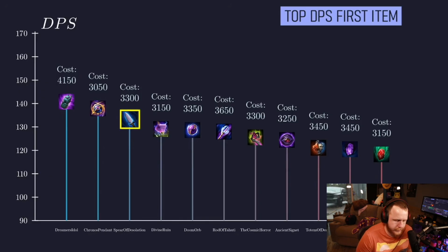Next we have Spear of Desolation, a high intelligence item that also has a small amount of cooldown rate. This combination of stats makes it a great first item for DPS and burst damage. Divine Ruin appears next. With high intelligence, it's a great first item when considering DPS, and also has extremely high burst damage and minion clear potential when we consider its passive, which arcs damage between enemies.